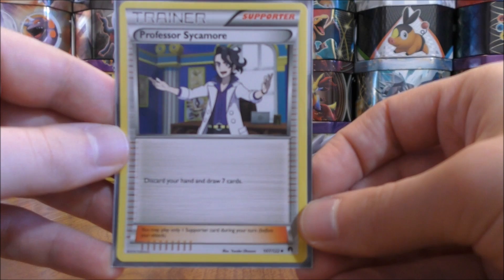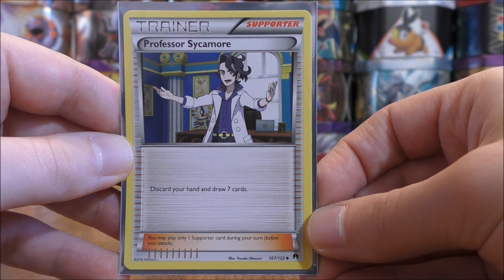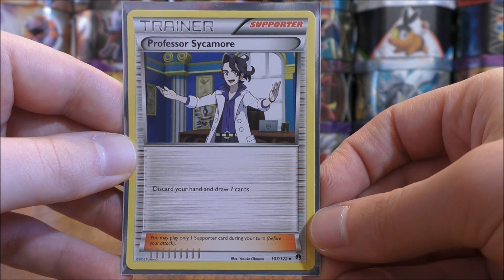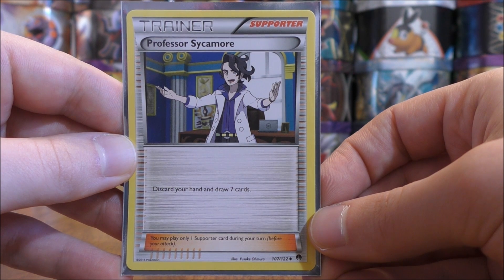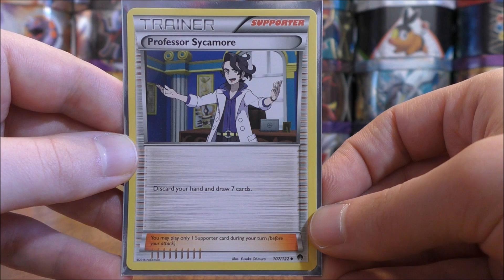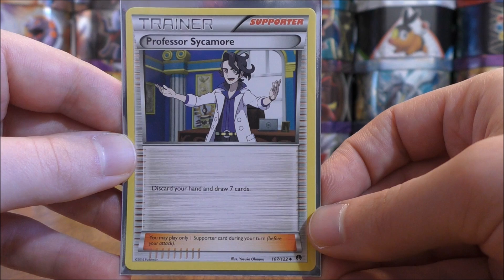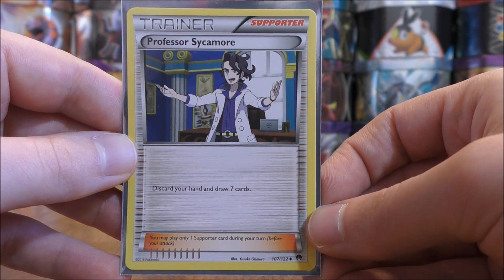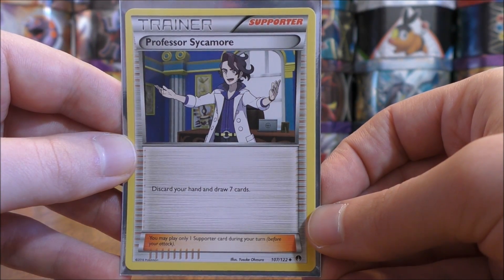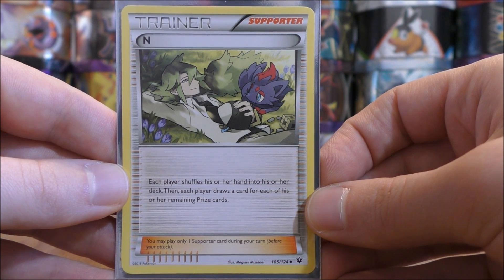I also use four copies of Professor Sycamore from the Breakpoint set — discard your hand and draw seven cards. With Ultra Prism, Cynthia is also a good card, but I do want some cards discarded in this deck to get fire energy into the discard pile. That is the main reason for four copies of Professor Sycamore — so Starmie, Turtinator, and Volcanion can all retrieve fire energy from the discard pile. I only use three copies of N.